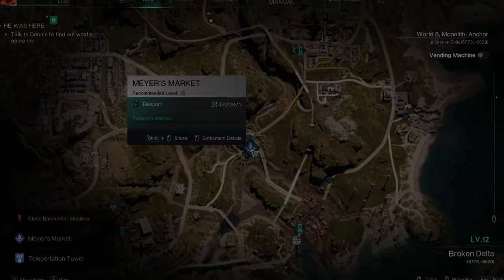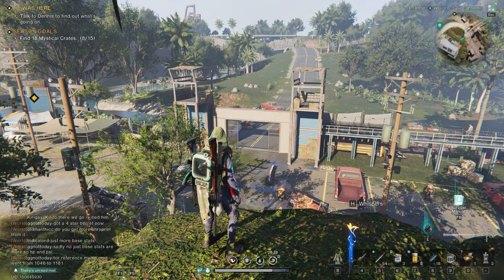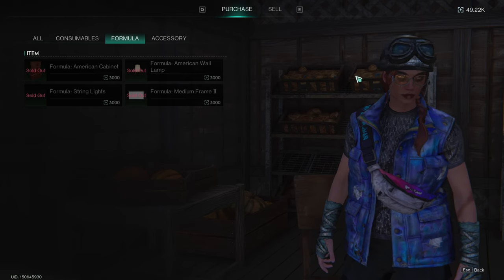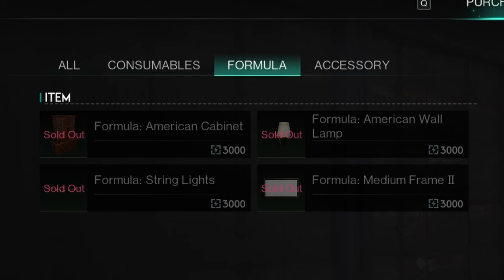Moving on to the next town — here we are at Myers Market. From the main entrance, if you go up the hill into this little shop, you'll see there are four formulas here to buy as well.